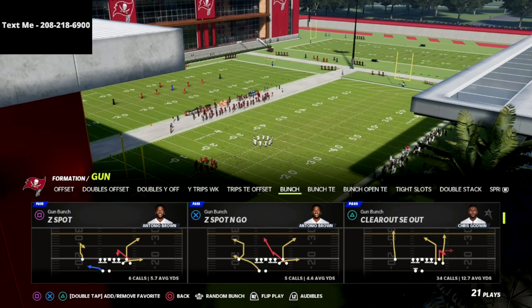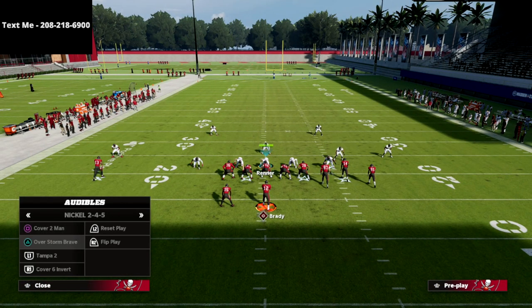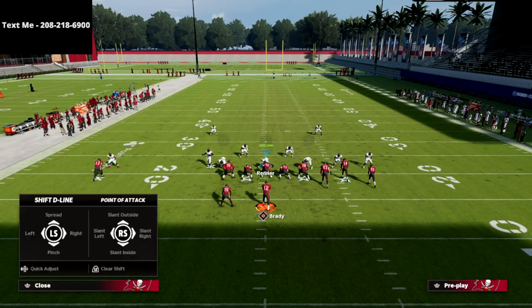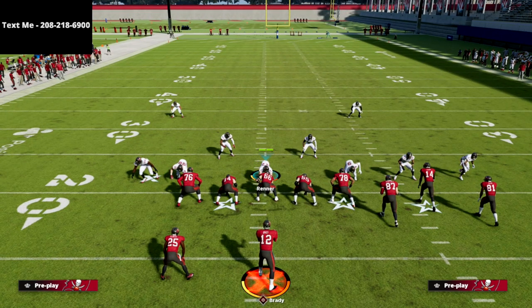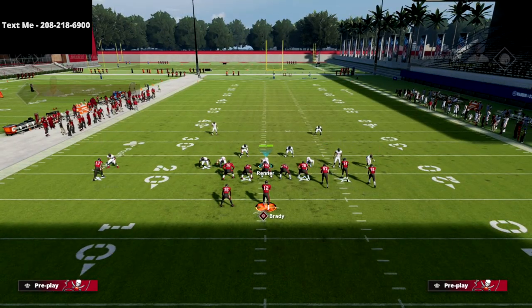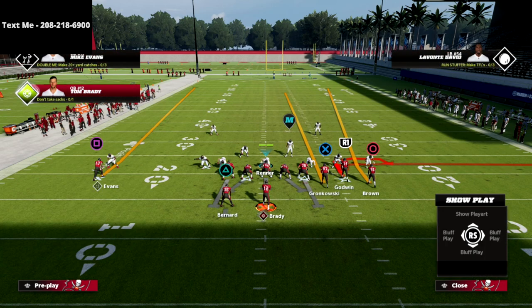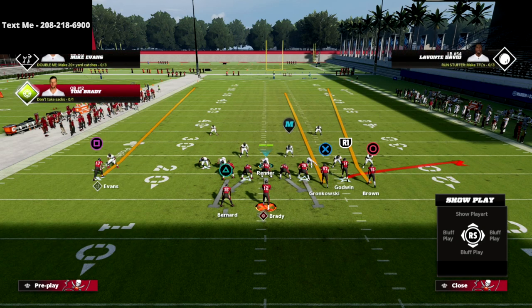The play is Clear Out SE Out. We're in the Seattle Seahawks playbook — this play is only in the Seahawks and the Ravens playbook. First I want to show you how I like to bomb cover four drop. My little secret: just put the tight end on a streak, then you can do whatever you want with R1. I'm going to put him on a flat route for this part.